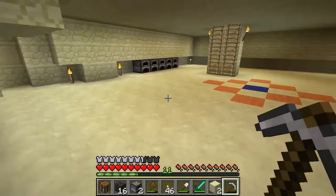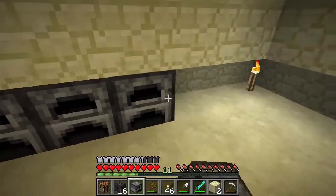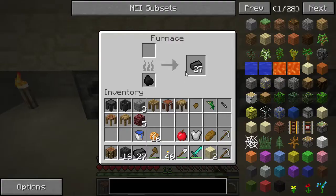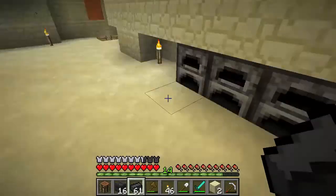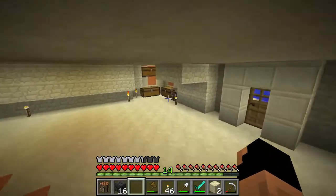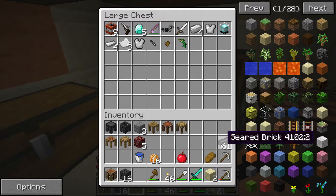Now that we are home, we're going to first place down those furnaces we acquired in a totally cool fashion that nobody's gonna miss. We'll take up all these seared bricks — we have quite a few, which is very good. We'll get rid of the things we no longer need, like the chest plate and various pieces, but we'll keep quite a bit of this stuff.